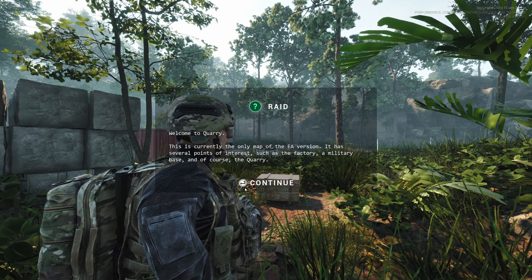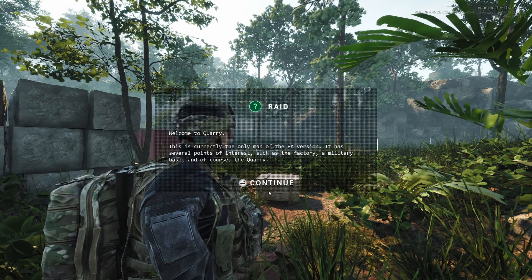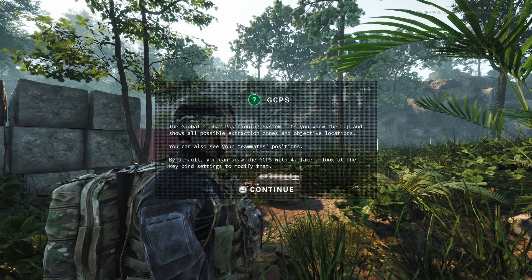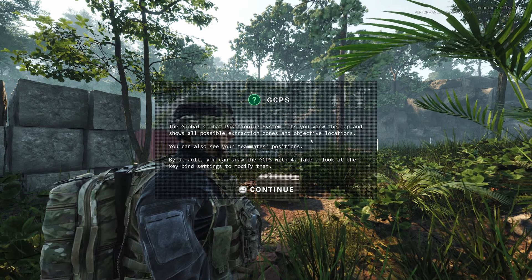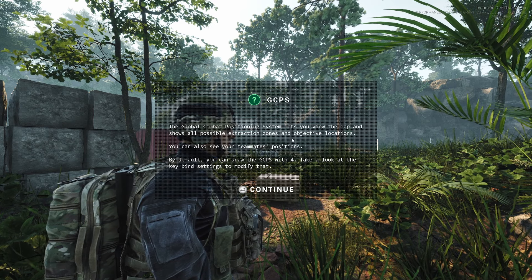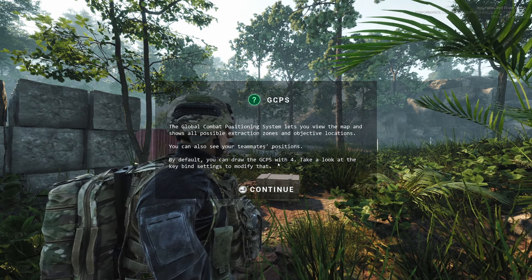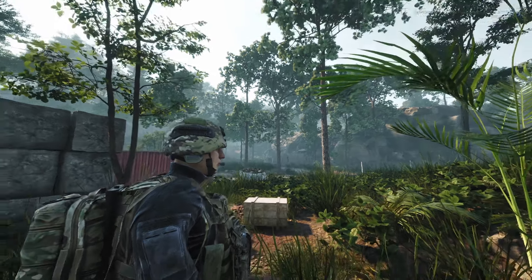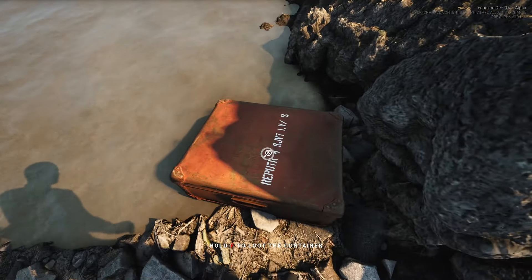Welcome to Quarry — this is currently the only map in the early access version. There are several points of interest: the factory, a military base, and of course the quarry. The GPS positioning system lets you view the map, shows all possible extraction zones and objective locations, and you can also see your teammates' positions.